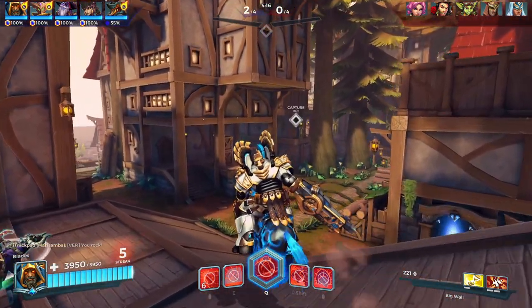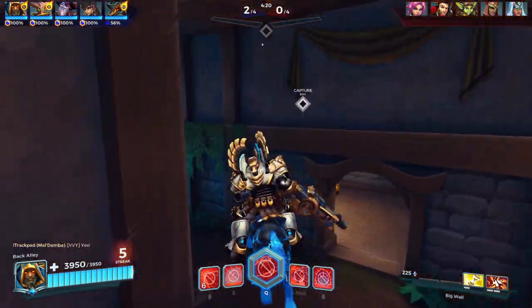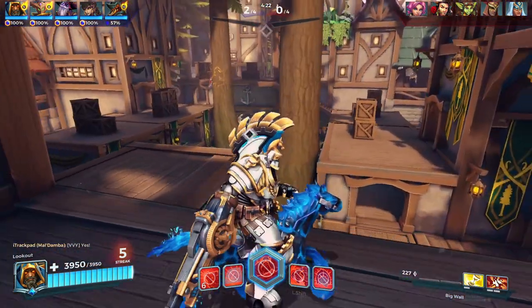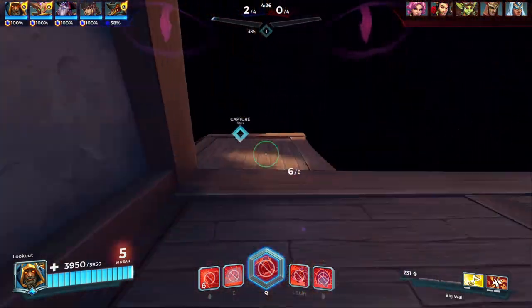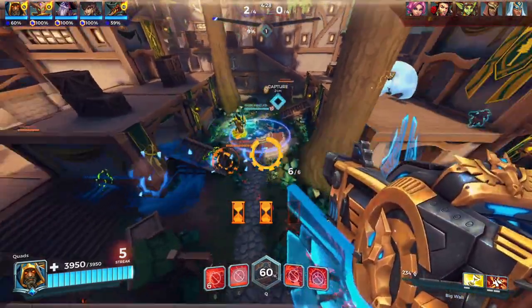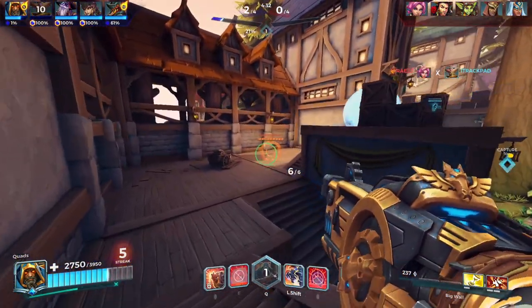We're going straight to the high ground — I'll be a little late and might get sniped, but it should be okay. Looking for Ruckus... Ruckus is going right side. The reason I froze three targets there is because I wanted to stop the dive.